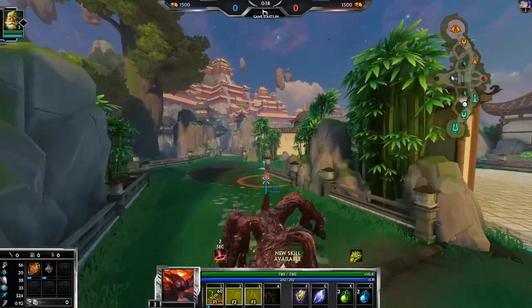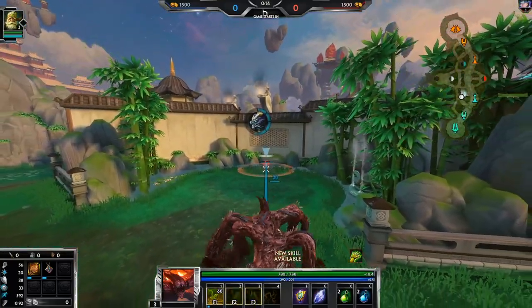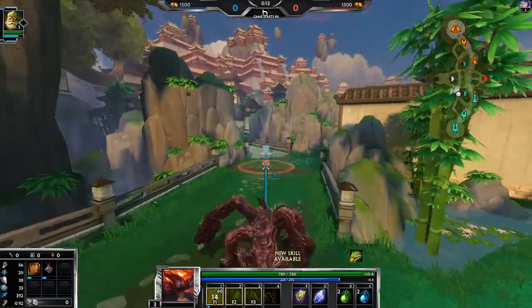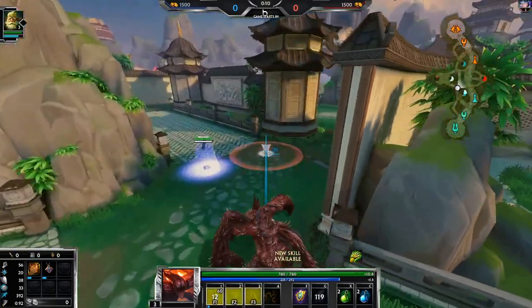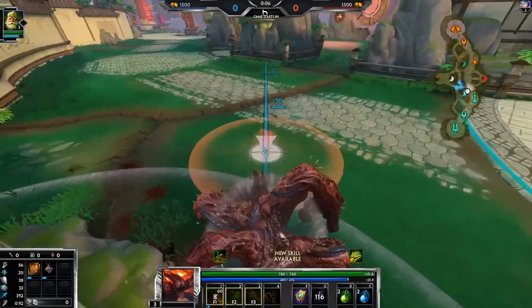The old Sylvanus passive was kind of lackluster against ranged characters because it didn't even work. But I actually like the old Sylvanus passive against melee characters - it's really really good. I've actually gotten so many kills or gotten away so many times because of it. And the new passive...